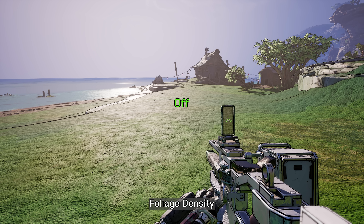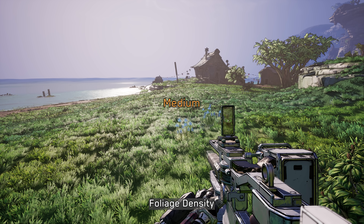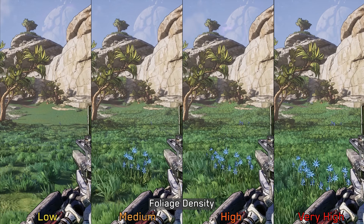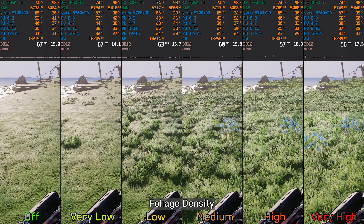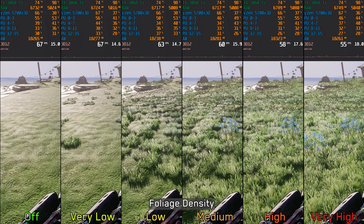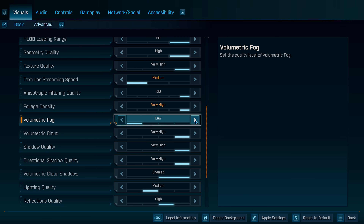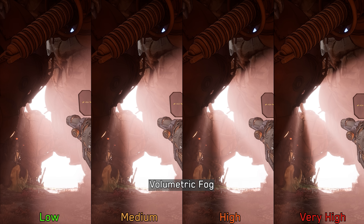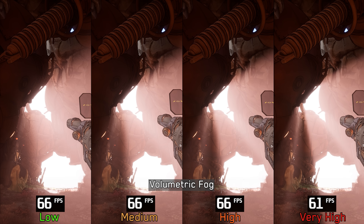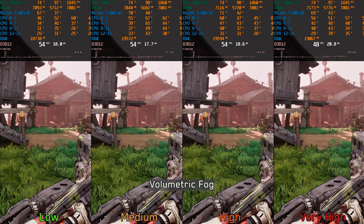Foliage density comes with six options. Starting at medium, the foliage appears acceptably dense and consistent compared to lower options, which feature noticeably sparser grass with visible gaps. This setting also affects foliage draw distance — at low, grass popping is more noticeable, while medium and higher options maintain a smoother transition. Performance-wise, there's a 5% drop going from off to low, 10% to medium, 14% to high, and 17% to very high. Low is fine if you don't mind some popping, but medium is the sweet spot. For volumetric fog, which controls the resolution of volumetric effects and lighting, only very high causes a notable 7% drop, spiking to 12% in motion — keep it at medium or high.